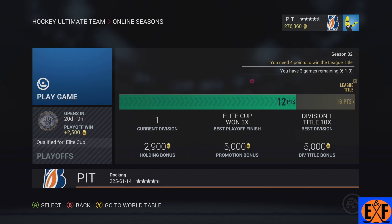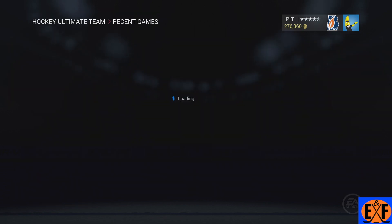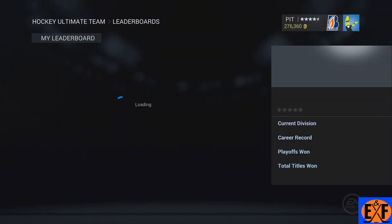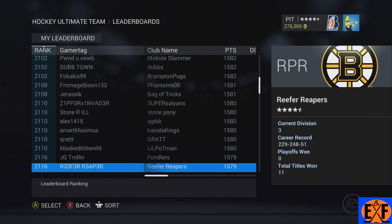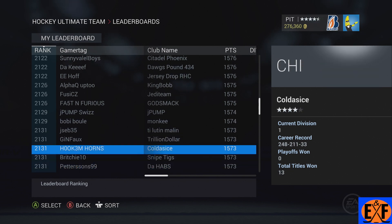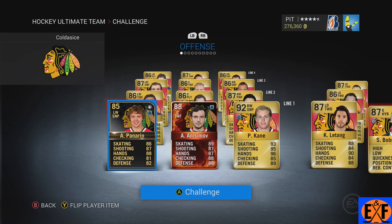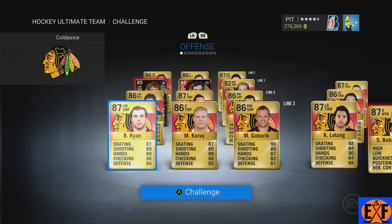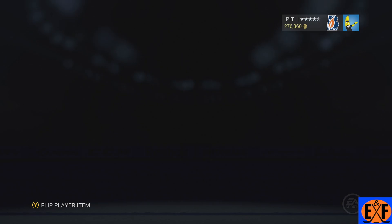It was actually really close through the first period — seemed like it might be a good game — but we were really able to pull away right into the second. Everyone was mentioning I should start looking at the team instead of just the record, so I'm going to start doing that. This guy was a top 2,500 player — pretty cool. He's pretty good, 248 wins to 11. That's a ton of online games played. His team has a ton of speed but is nowhere near as good as mine — we've got a bunch of 90s, 92s, and 93s. I had the much better team — I think he only had a four-star team. But a good game either way.